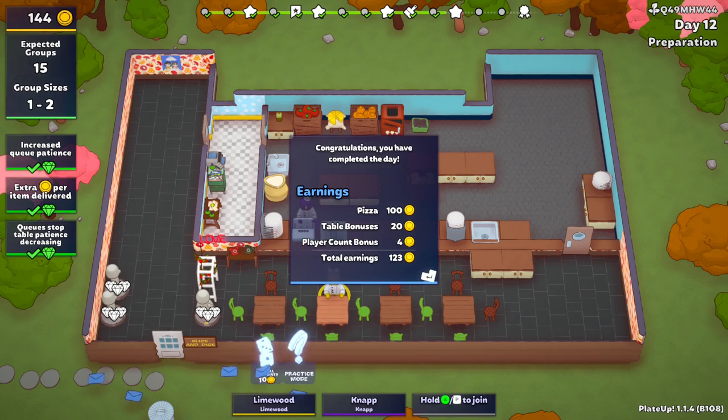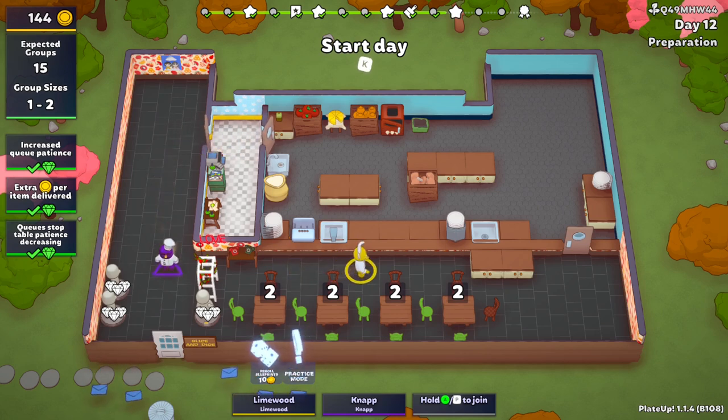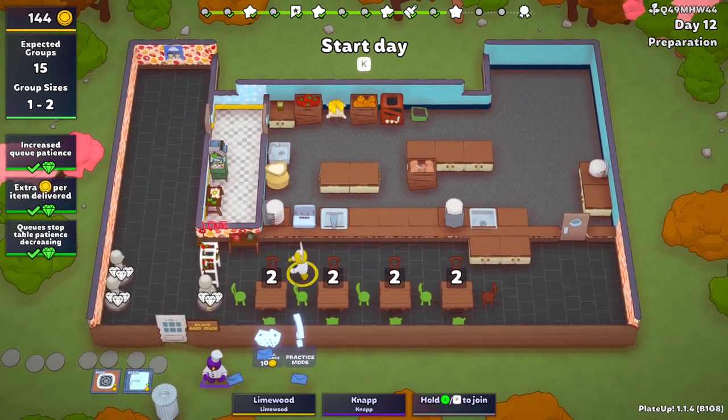100 coins! Oh, table bonus — wait, why did we get a table bonus? You must have done very well! That's the extra money per item delivered. So you see on the left we have this bonus — extra money per item delivered. We get extra for every delivery, so having tables with more than two people is good. When playing single player it's better with single people because they can sit directly opposite your kitchen.